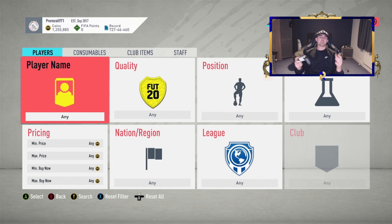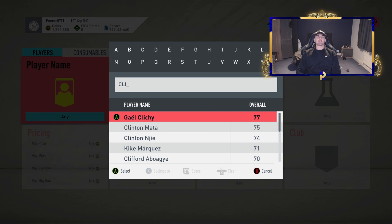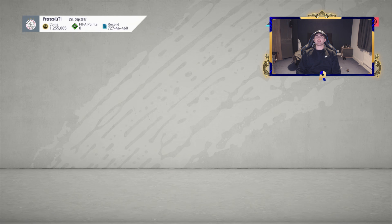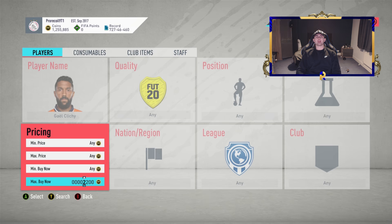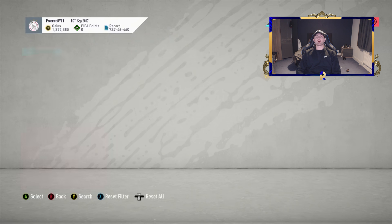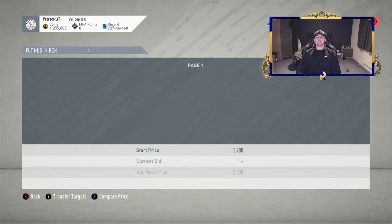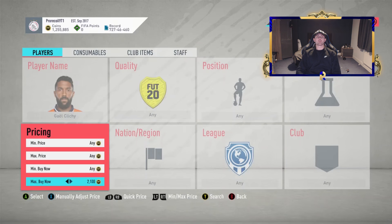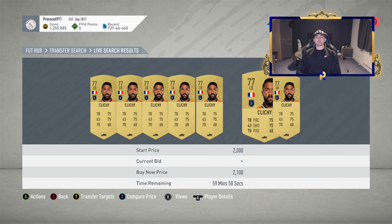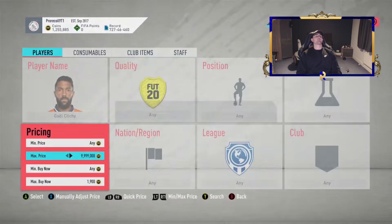We're going to make it back with Clichè now. He goes I believe for quite a bit at the moment. He goes up and down — from 5k to 2k on a bad day — and it will be because of SBCs. What you want to do is when you're sniping him, if you're picking him up at 2k you can save him for a couple of hours and he'll usually go up. If you don't want to do that you can just make the immediate profit on this card quite regularly. We're going to pick up two of these if we can. The EA tax is going to be about 105 coins.